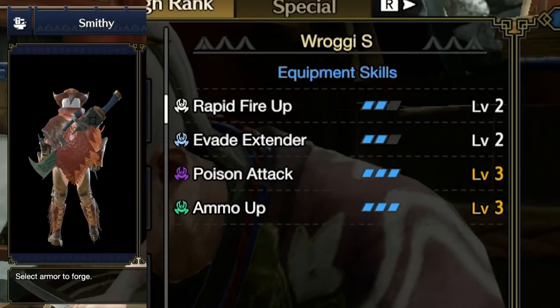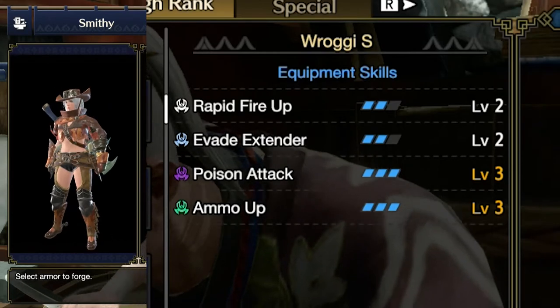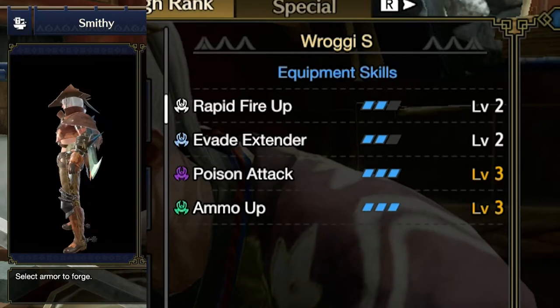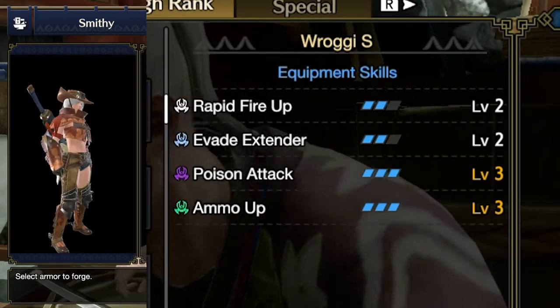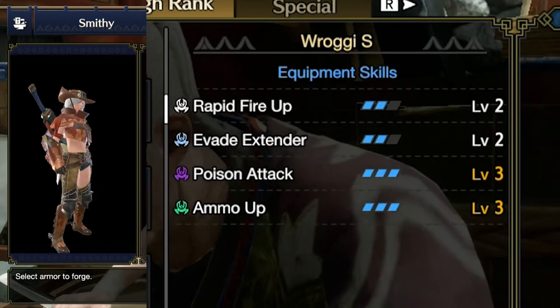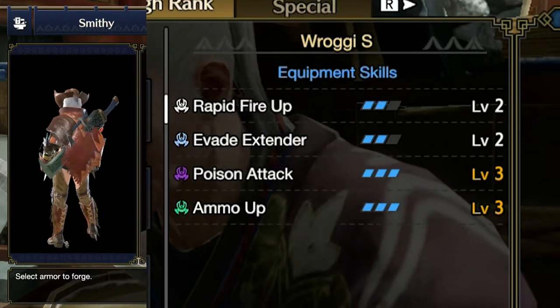So here we have a good look at the Great Waggy Armor Set. I'm just going to rotate it around a little bit so you have a good look at the front and the back. In the meantime, let's take a look at the skills. With the set you will get Rapid Fire Up level 2, Evasion Extender level 2, Poison Attack level 3, and Ammo Up level 3.